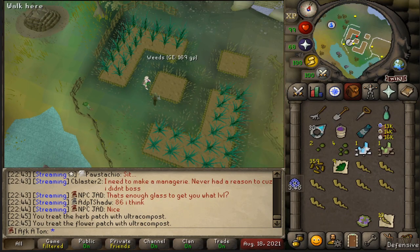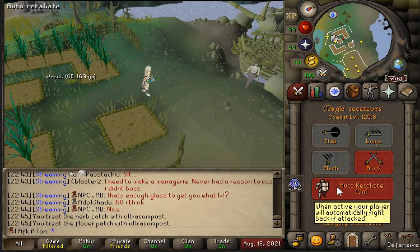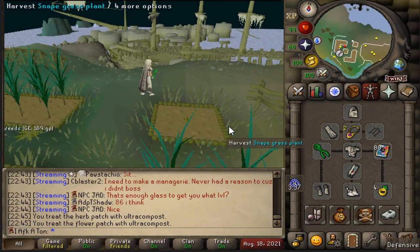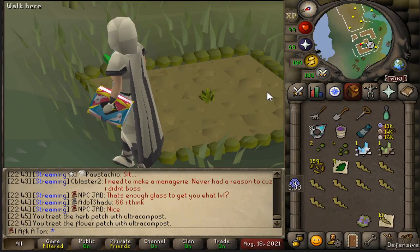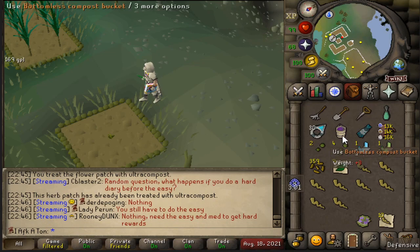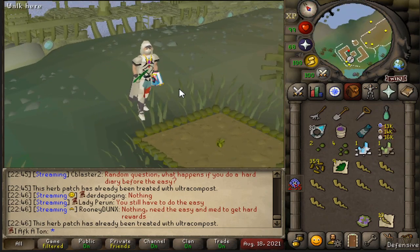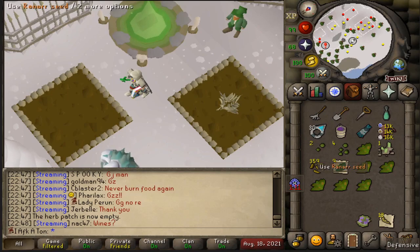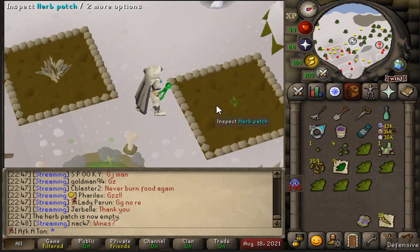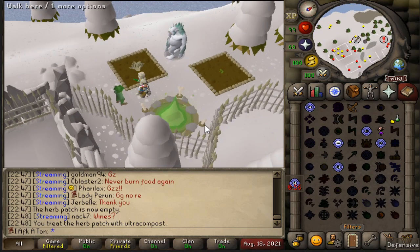Totally didn't just go AFK for a good five minutes here at the Morytania patch with my auto-retaliate initially off because I was killing Zulrah and I didn't want to aggro the snakelings. Nice sigh of relief right there. In my defense, I haven't done too many farm runs lately — with all the Zulrah I've been killing, I've just been distracted and enjoying that aspect of the game. So a little rusty getting back into the groove of things here. It's embarrassing to say, but I think it would actually be beneficial for me to wear a ring of life when I do my farm runs — kind of a good meme, but might actually be the way to go.